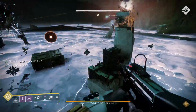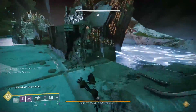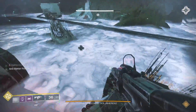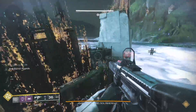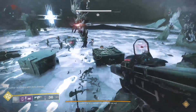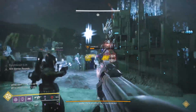Players with motes should bank them in the relay to get the Enlightened buff, which will be desperately needed in the main arena. This is the main loop of the fight. Players will be rotating in and out of islands, killing goblins and cyclops, repairing their plates and defending their relays until both are completely full. The game will tell you with a message when your relay is full.